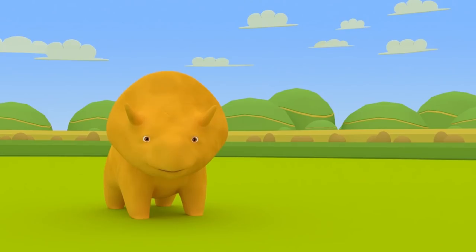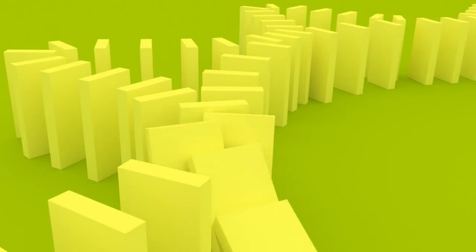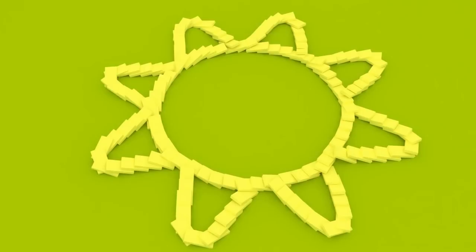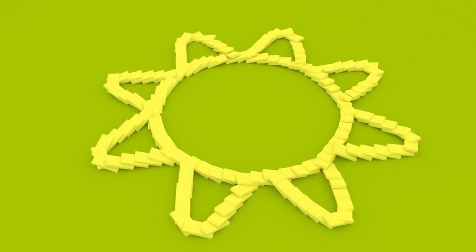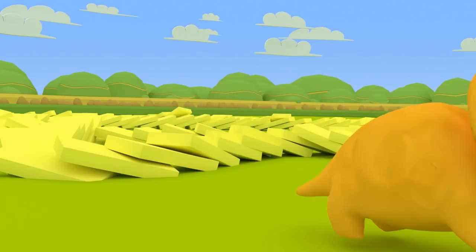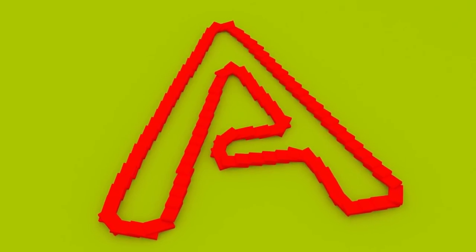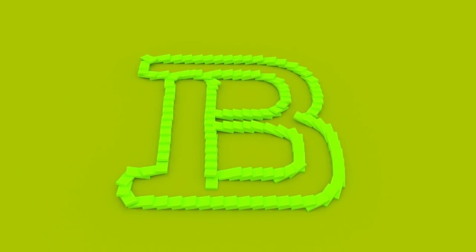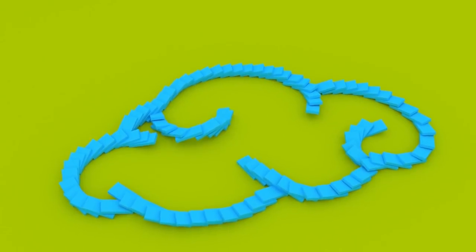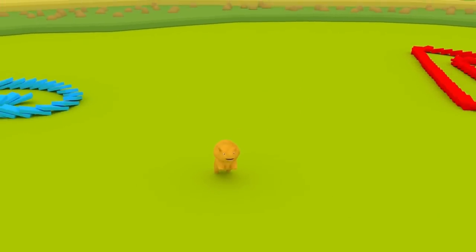See, Dino? There is a yellow domino. Look, Dino, the dominoes form a yellow sun! Perfect, Dino, you found all the dominoes! Would you like to sum up? Red letter A, green letter B, blue cloud, yellow sun. Bye, Dino, see you next time!